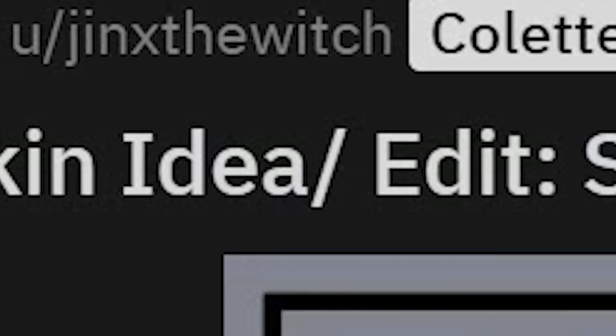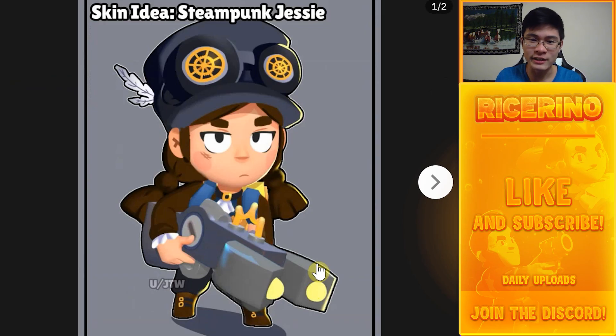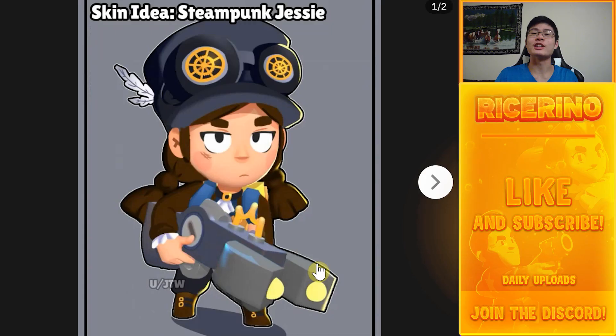This one is a 'Skin idea slash edit: Steampunk Jesse.' We got the cute hat with those two wheel-like details — they kind of look like Carl's eyes, maybe I'm tripping. I can definitely see Carl for some reason. Overall I thought this gun looked like a magnet for a second, but it's really really cool.